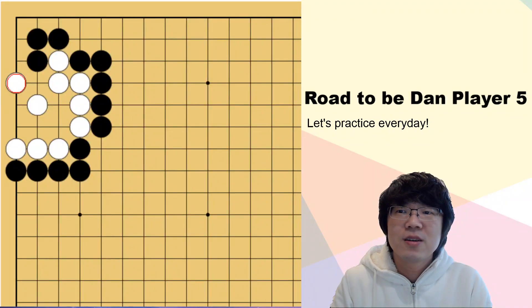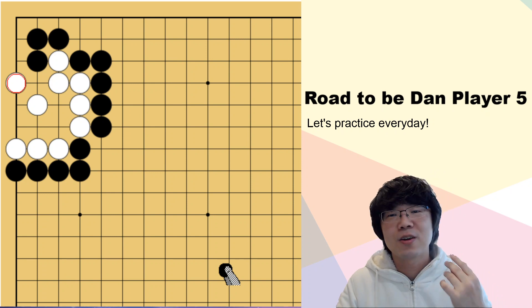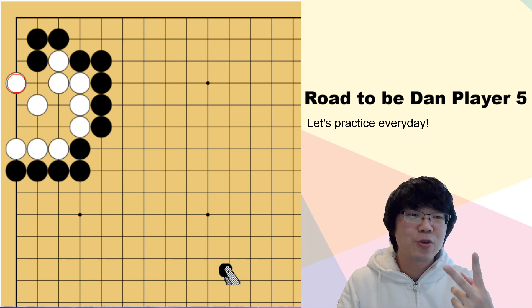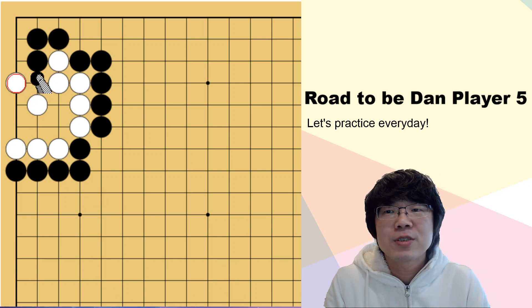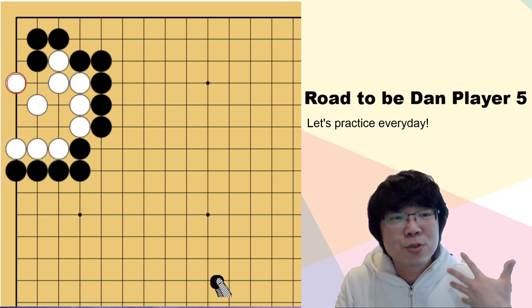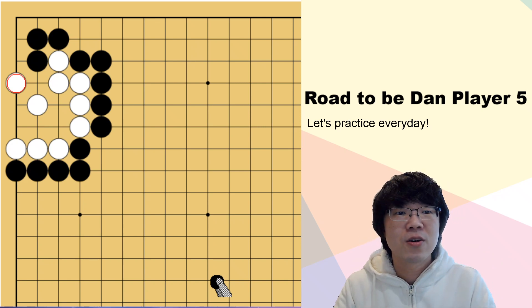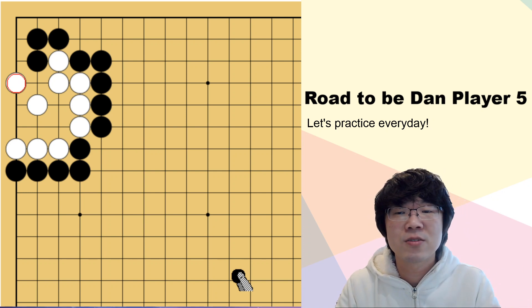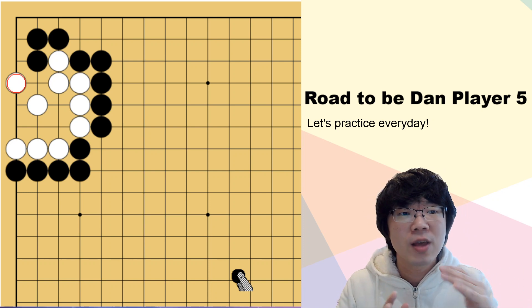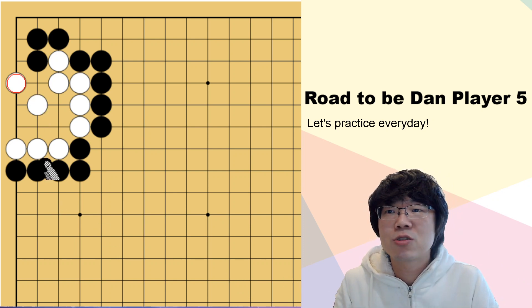The life and death questions. I don't think this is gonna be really hard — black has about two ways you have to read. I think the first feeling can be to press from outside. Always I'm showing you the wrong one first, but you may have found the correct answer — then which means your reading is good. Even if I give you the wrong variation first, you can try to read all the way. As I told you, reading all the way is what you are doing with the life and death questions.